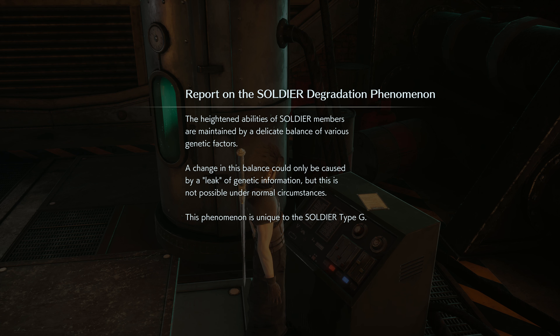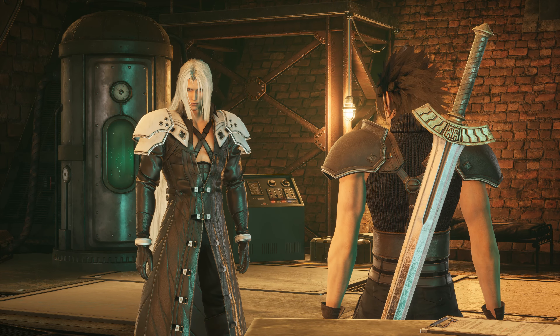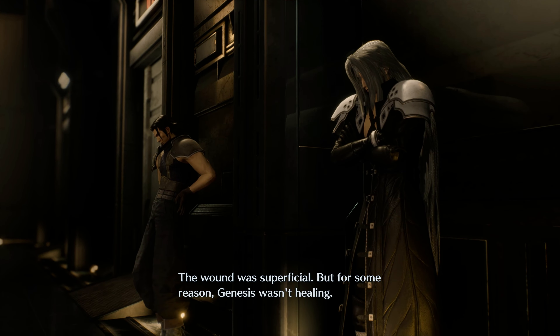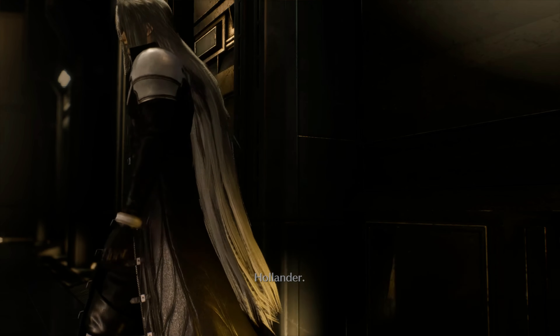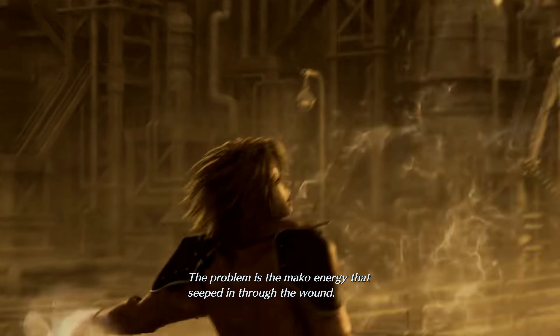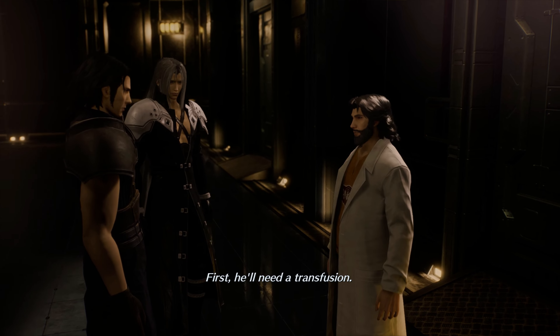The heightened abilities of SOLDIER members are maintained by a delicate balance of various genetic factors. A change in this balance could only be caused by a leak of genetic information, but this is not possible under normal circumstances. This phenomenon is unique to the SOLDIER type G — Genesis. It was shortly before Genesis left. The wound was superficial, but for some reason Genesis wasn't healing. The man who treated him was Hollander. Professor Hollander, how is Genesis? The problem is the Mako energy that seeped in through the wound. Is it treatable? First, he'll need a transfusion.